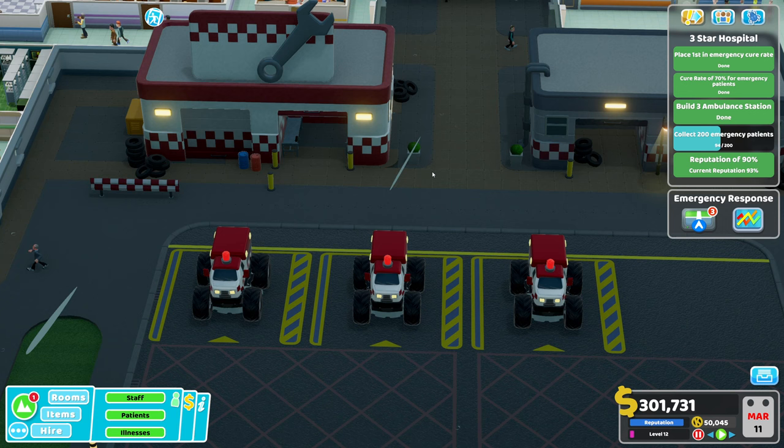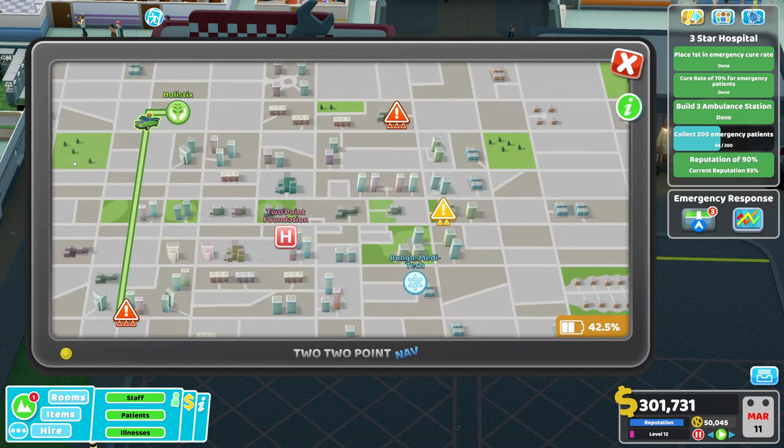It gives you so much more control of how many patients are coming in. First, what is this new mechanic? Basically, you get ambulances — as you can see here, my three big healers — and using this hub you decide which emergencies you're going to go to to pick up patients.